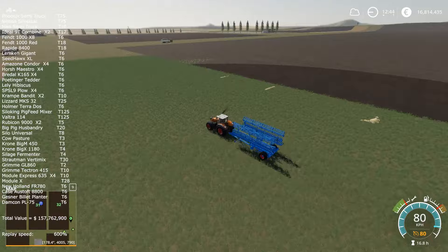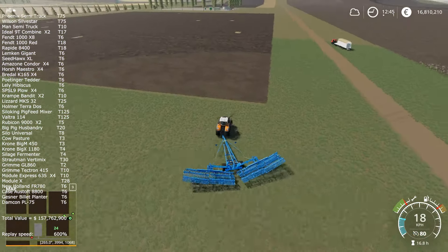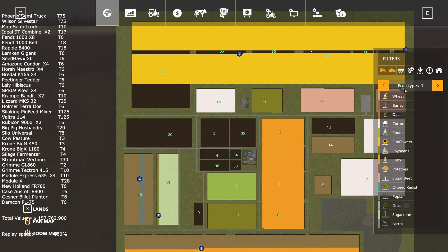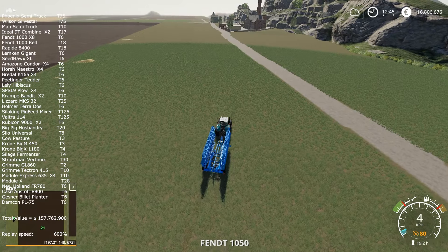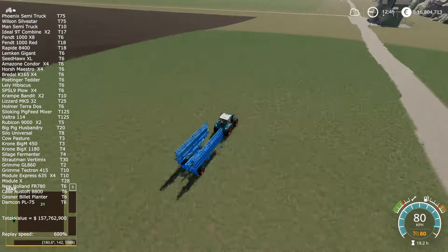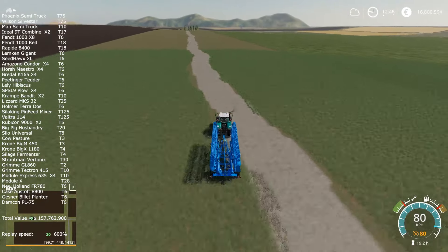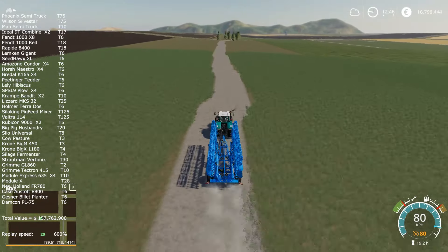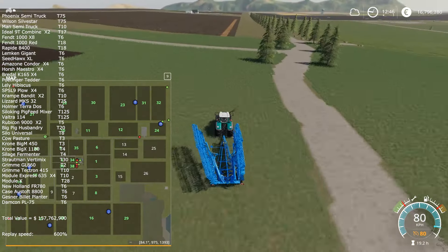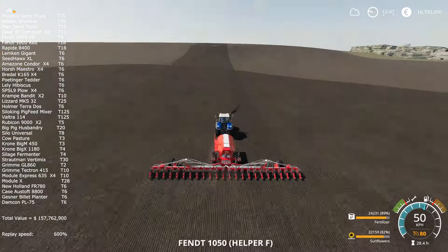The cultivation of the sunflower field is almost finished, and the planting of sunflower is also almost done. You can see the field is almost entirely yellow, which is the color of sunflower fields in FS19.